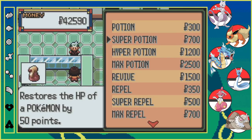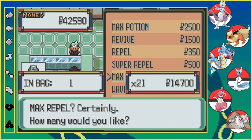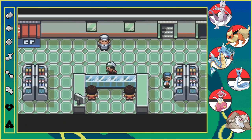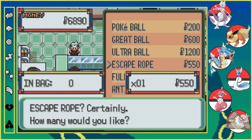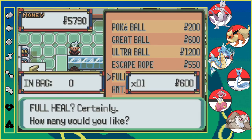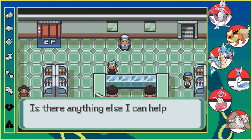Now I'm gonna buy some max repels now that we can buy them. We're gonna buy 15 to last us through all the surfing we're gonna do, all the caves we're gonna do. We're also gonna buy some pokeballs. Let's keep two escape ropes on us just in case, and let's buy some full heals. And that maxes out what we have in the bag.